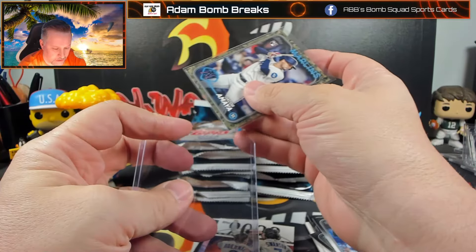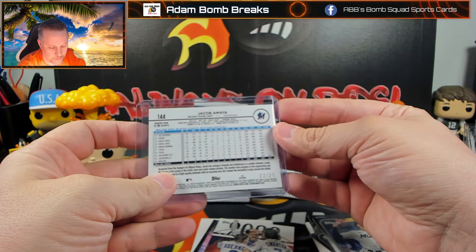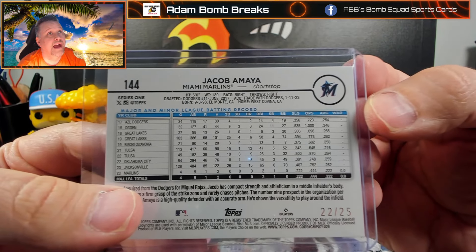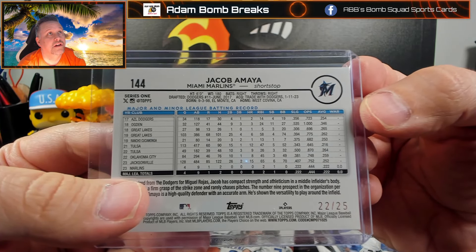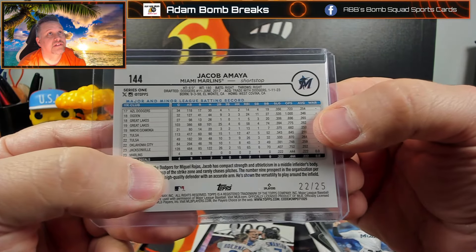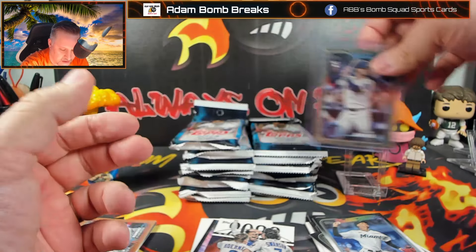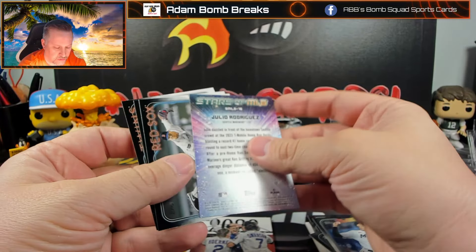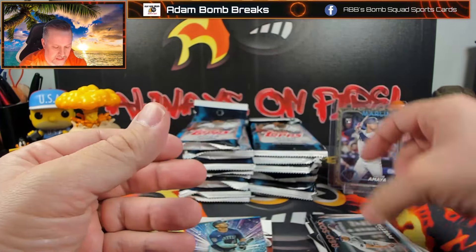Any camo, especially a rookie, is going to be worthwhile. And Jacob Amaya isn't too shabby — he has just gotten a little old. You can see there on the back. He's a good player, just been all over the place. 1,000 OPS there. What a way to start — two numbered cards in one pack. Christopher Morrell, Julio on the Stars of the MLB, and some more base.